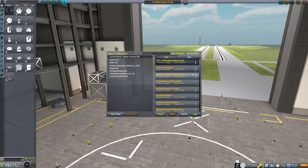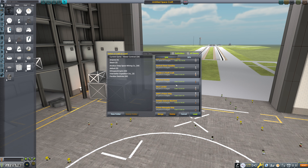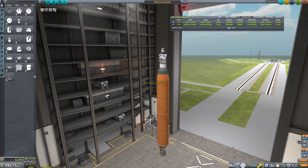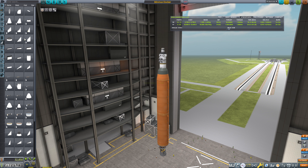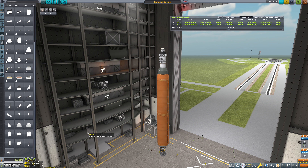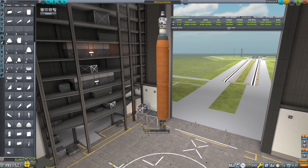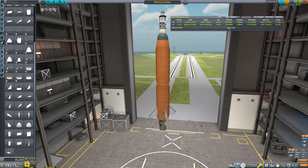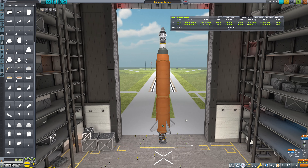Let's just grab something along the lines of the Minmus Docker - a cheap craft that's very, very basic. I don't like the way this flew through the atmosphere previously, so I am going to toss on some tail fins to give us a little bit more control. Double checking - yeah, 1.57 thrust to weight. That's absolutely fine.